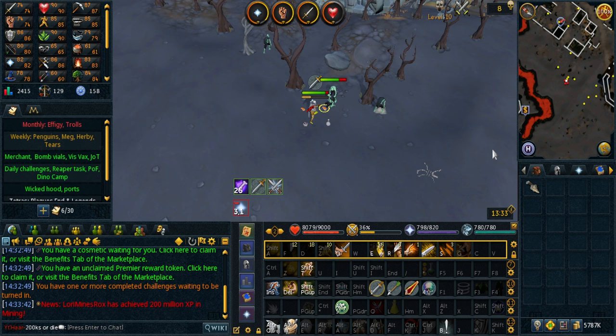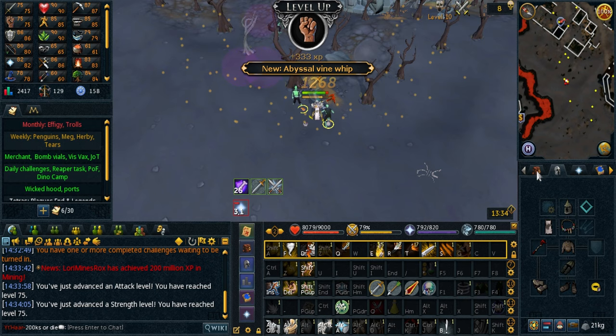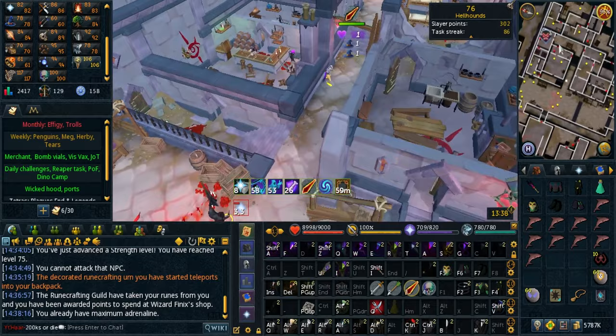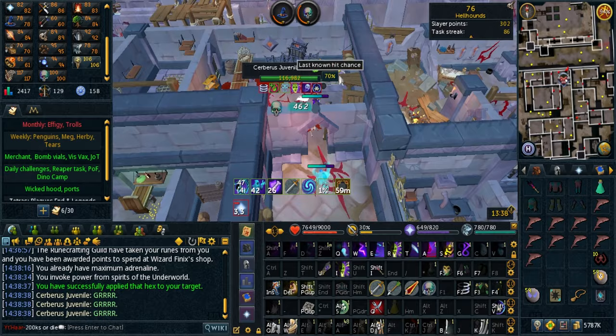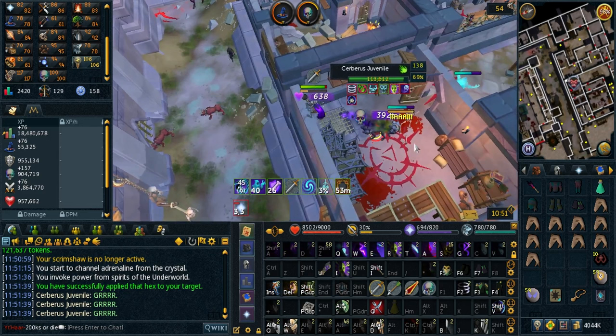I need higher melee stats for the Firemaking questline, so there's 75 Attack on my way to 78. I'm using horrible gear but it works. There's 75 Strength as well. Let's try out the new double surge codex at Cerberus Juvenile — saves me maybe a second per run, but I like it. I'm going to need it for the Glacor pillar beam mechanic. My switches are not very good but I'll keep at it. I feel like I always click the gloves but they're still never equipped — I don't know what I'm doing wrong.